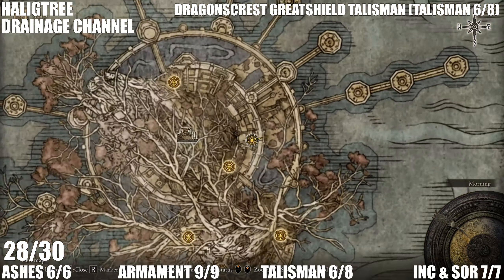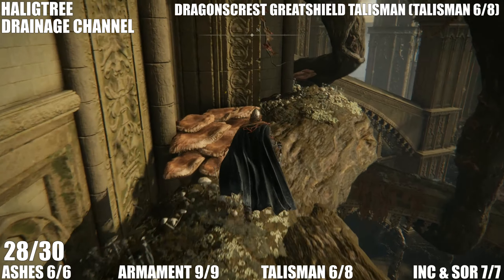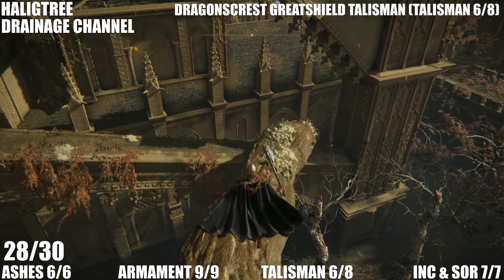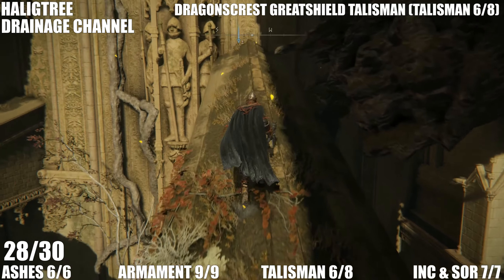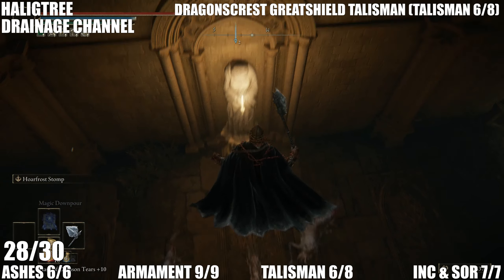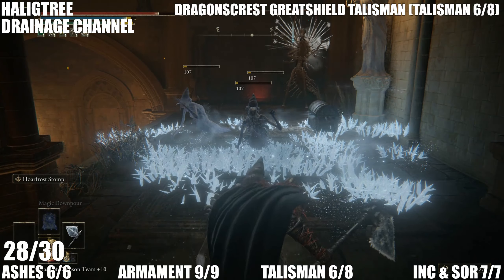Now we're getting the Dragon's Crest Greatshield Talisman — we're at the Drainage Channel in Elphael. Coming down here we need to run across these roots, then drop down onto another ledge, across this route, and get up to that hole in the roof. Drop onto this ledge, hop onto this root and down into the hole, onto these rafters, then hop across these ledges. Watch out for the pests down here. The chest has the talisman in it — that's number six, two more to get.